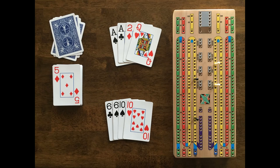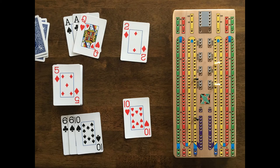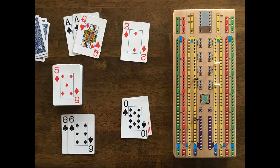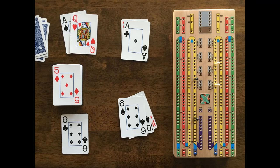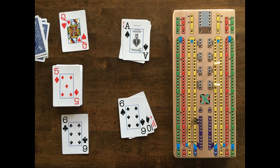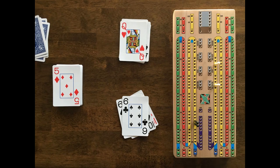White cuts the deck and Black flips a 5. White plays a 10 and says 10. Black plays a 2 and says 12. White plays a 10 and says 22. Black plays an ace and says 23. White plays a 6 and says 29. Black plays his ace and says 30. White can't play so he says go, and neither can Black so he scores a point for the go. White starts the count over and plays his 6 and says 6. Black plays his queen and says 16 and scores 1 point for last card.